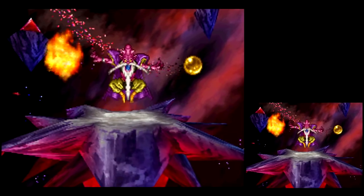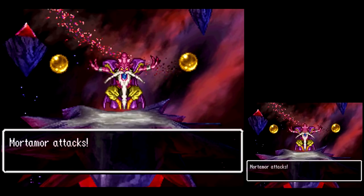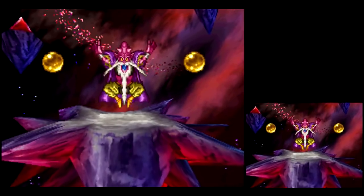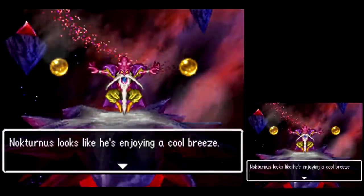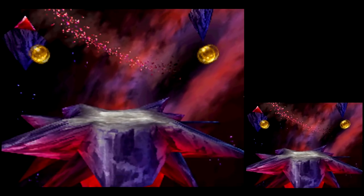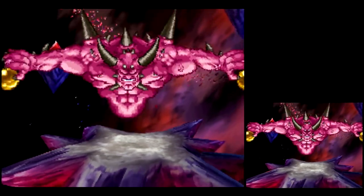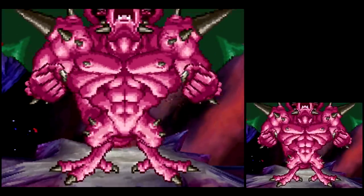I like how they have all this stuff from the regular fights in the ending too — even though you're not seeing any damage numbers. Cold Breath usually deals about 210–220 damage, but that's not good enough against Nocturnus. One thing I also tried to do with my setup is have multiple ways of damaging him.